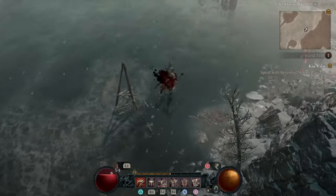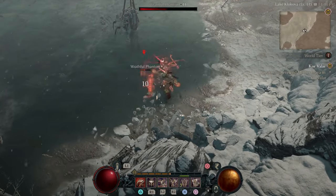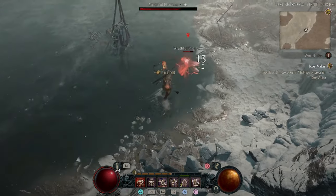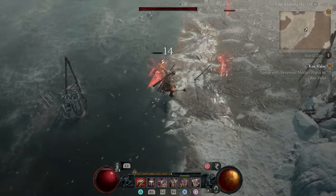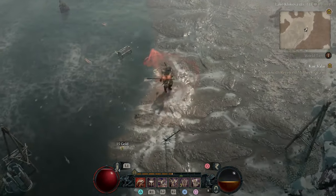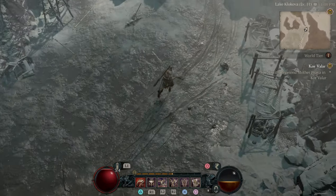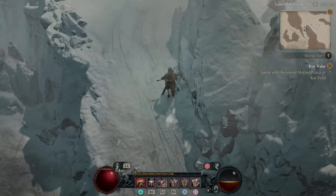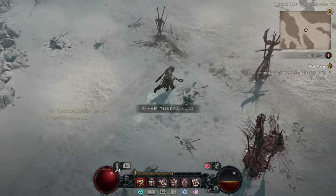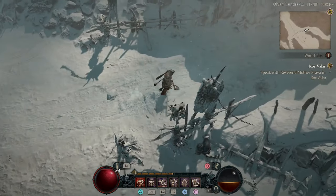Managing your spirit. Spirit management is crucial for a druid. Unlike the sorcerer who starts with a pool of mana, druids need to generate their spirit actively through basic skills like Maul, Storm Strike, and Wind Shear. This dynamic requires a careful balance between using basic skills to build spirit and unleashing powerful core skills at just the right moment. Mismanage your spirit and you might find yourself powerless at a critical time.